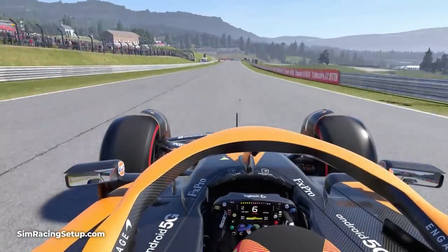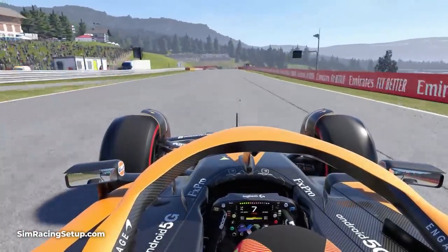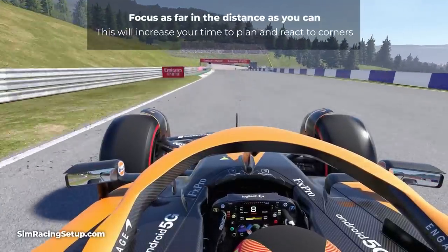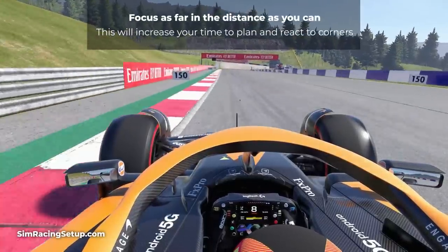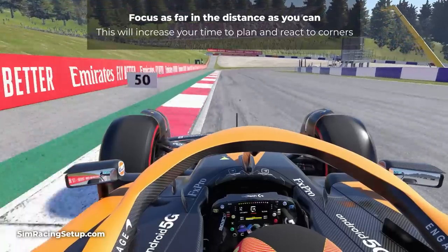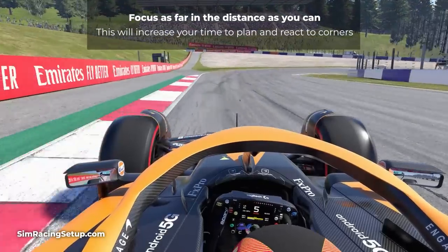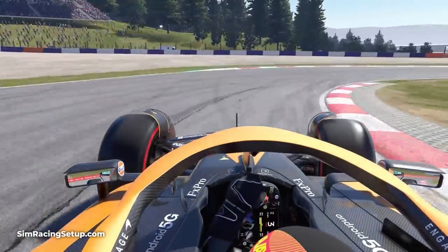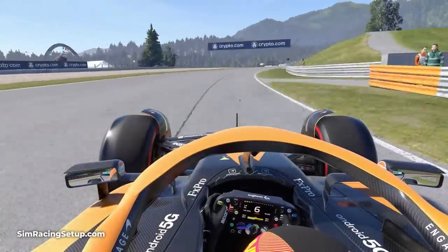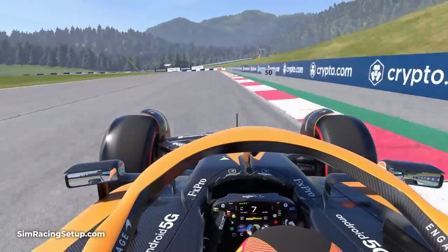While you're approaching a corner, you'll want to have as much time as possible to decide where to place your car and when to brake. Focusing your vision as far in front as you can see will help you do this. By focusing on the far distance, you'll see corners coming at you much sooner, giving you more time to react. Remember an F1 car is incredibly fast, meaning you'll reach things in the distance extremely quickly, so giving yourself as much time as possible to make decisions around each lap is very beneficial.